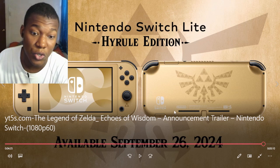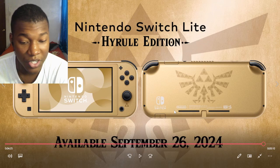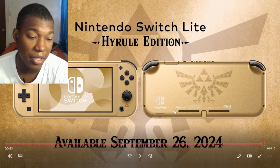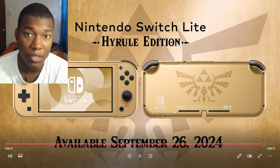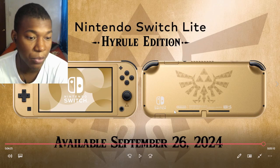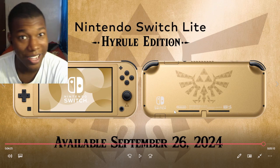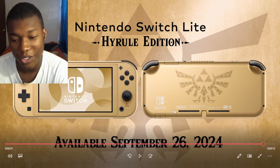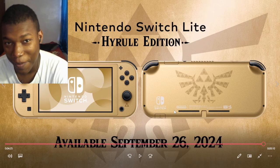It comes out September 26th. So we also have a Mario game dropping this year and a Zelda game dropping this year. I was not expecting a Legend of Zelda game dropping in 2024 at all. But we actually have a Legend of Zelda game dropping this year with Zelda as the playable character, which is new. Because Link is usually the one doing all the fighting. Turns out they're switching it up. I like that a lot.